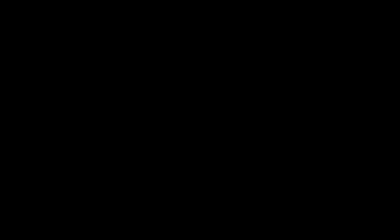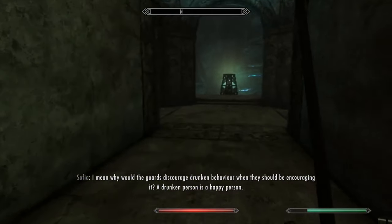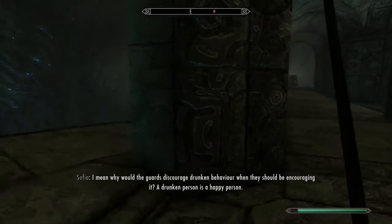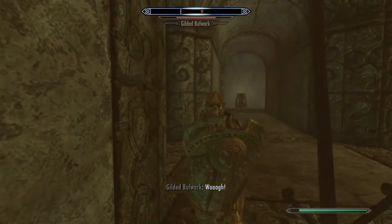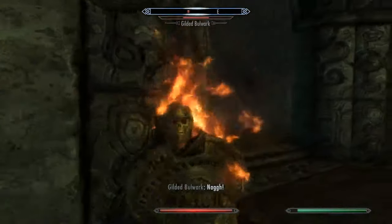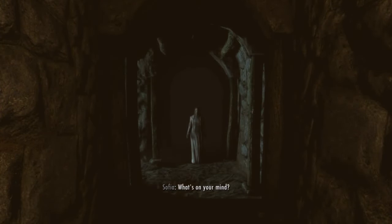Clockwork is an interesting and very well done mod that goes for a couple of different themes — not only exploration, but horror and a really interesting, well-written narrative. I don't know how else to describe this mod other than a really well done mixed package of really strong genres. The horror element is definitely, definitely there.